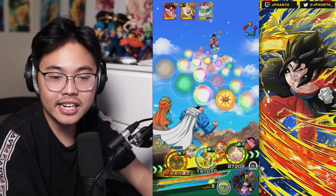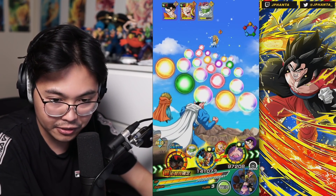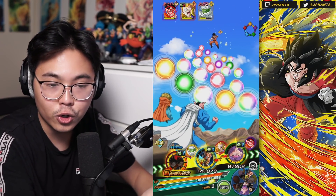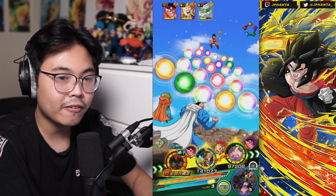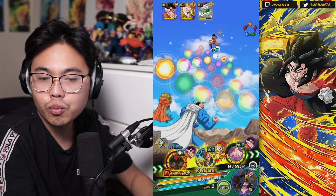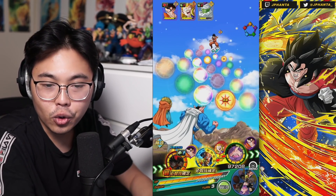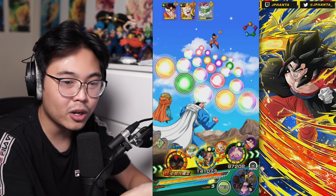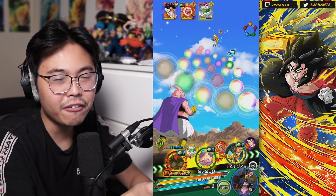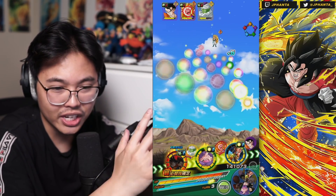The final unit is Super Saiyan 3 Goku. He's there because he can do a lot of damage and has type effectiveness at the first three turns, making him a strong unit to bring. He has solid attack and defense, and if he transforms, with Hercule and Boo on the field, they have guard against all attacks — which is really good especially when you've been building up defense.